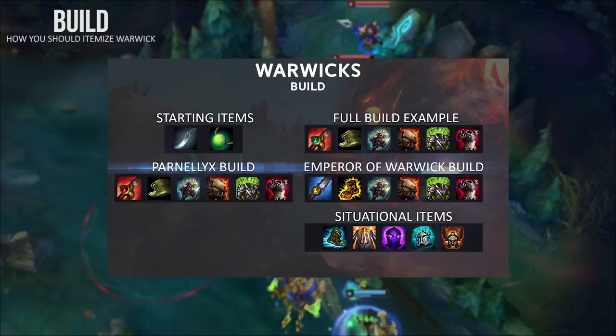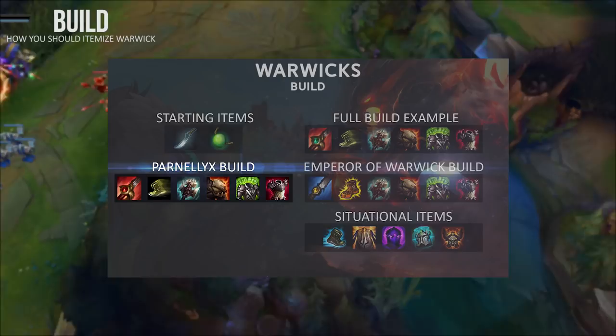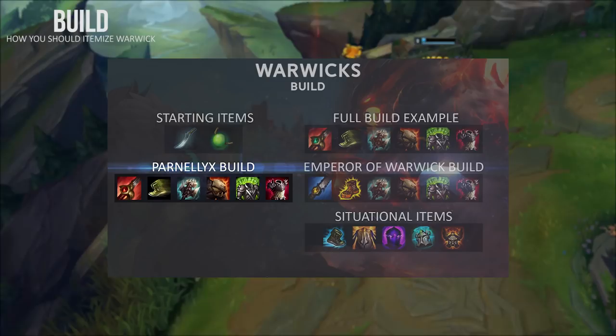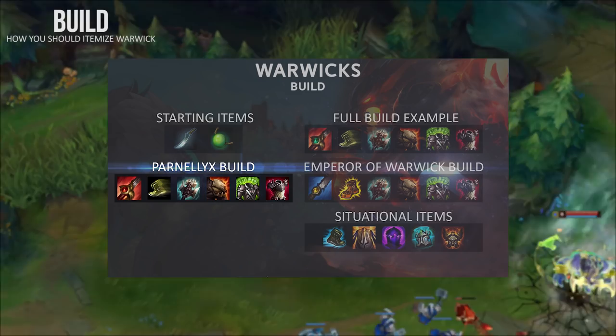If you're behind and your ADC is doing all the work — like a Kog'Maw — you can get Knight's Vow and Righteous Glory. However, there are players like Parlinax, a Challenger Warwick main, who builds quite differently than most NA Warwick players. Instead of going Cinderhulk, he grabs Warrior on most games. They did nerf his Q this patch (8.9), but it's a good build — ideally use it when you want to snowball hard, do lots of damage, and can afford not to be tanky.